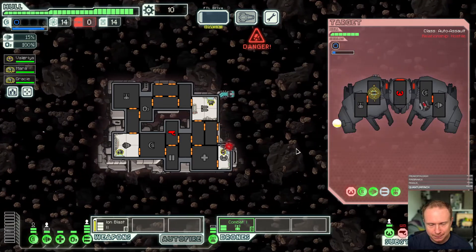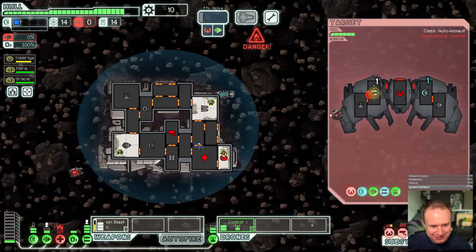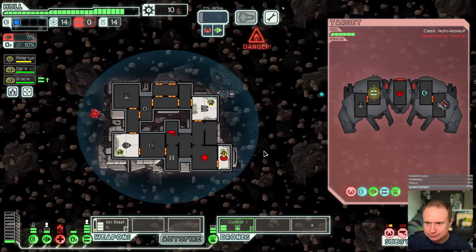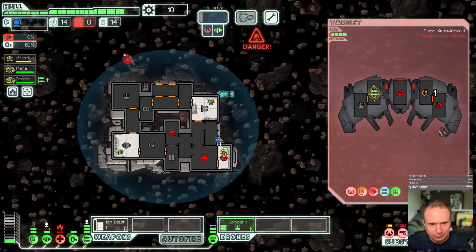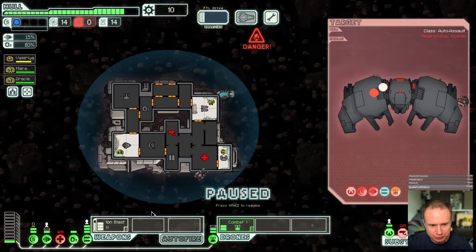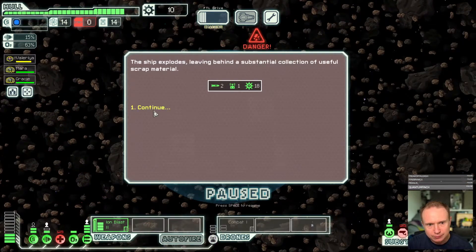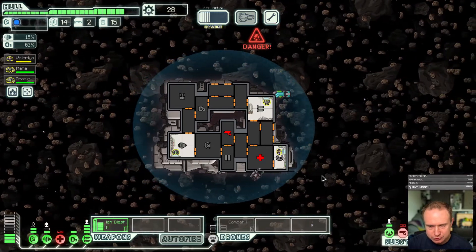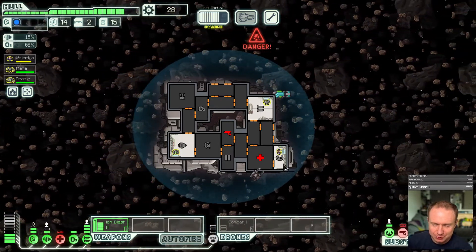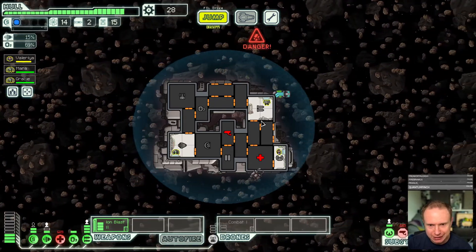This is a bad start here. We've got stuff that's on fire, so let's vent. We need to get out of here as quickly as humanly possible. I should have swapped my ion blast to the drone room. Looks like our fire is out, so let's close the doors, but we do have to re-oxygenate. That was a nasty first room — the unmanned ship, we should have immediately targeted drones. That's the difference.